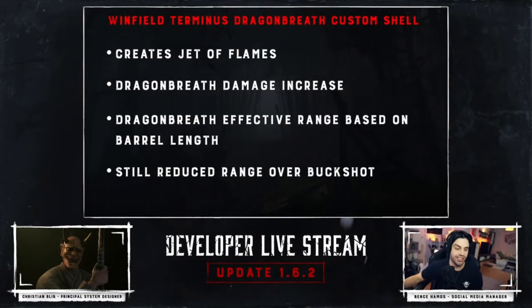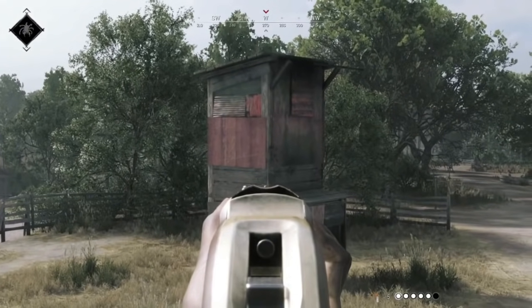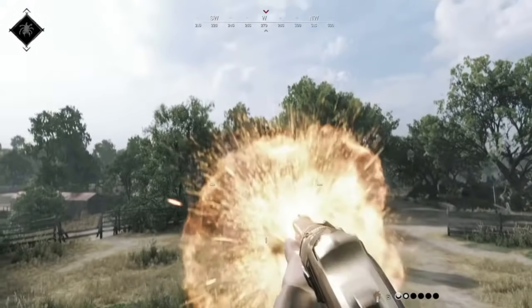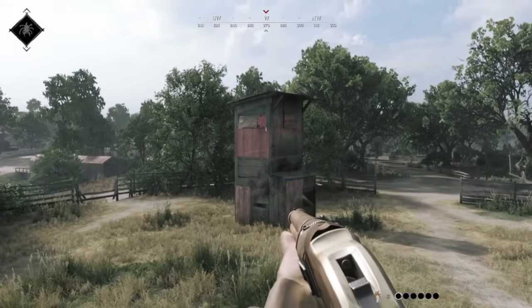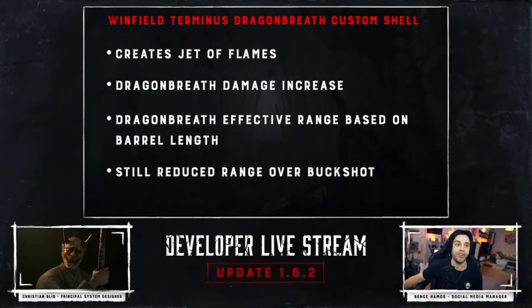They also talked about the Dragon Breath custom ammo. The damage is slightly increased, and its effective range now depends on the length of the barrel of the shotgun you're using. So if you're using the Romero, you'll have more effective range than, say, the Romero Hand Cannon. They also increased the speed of levering on the Winfield Terminus.